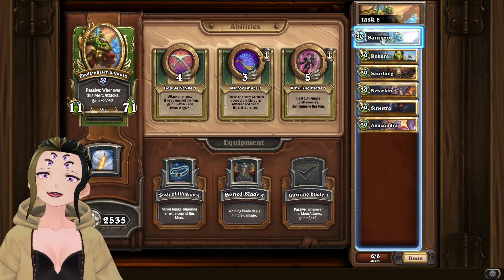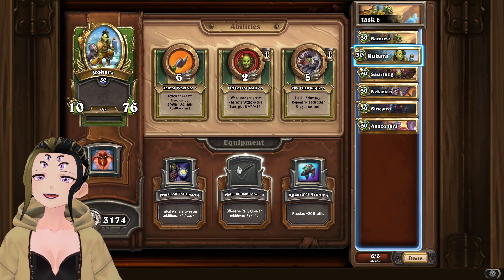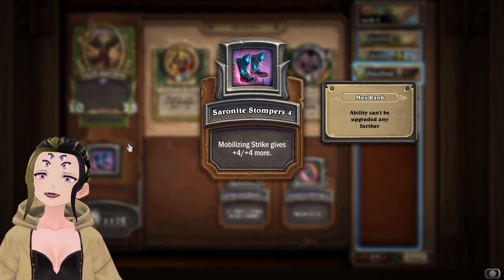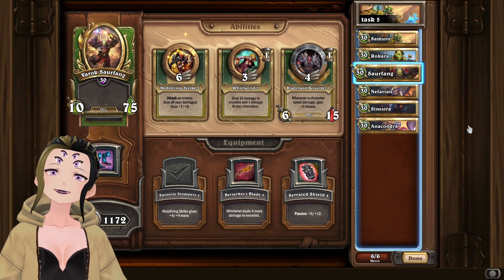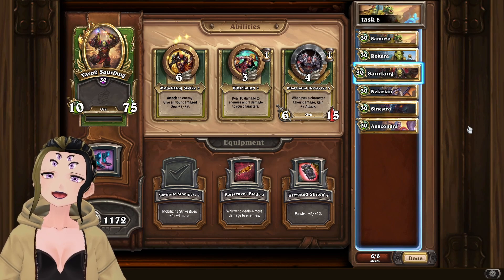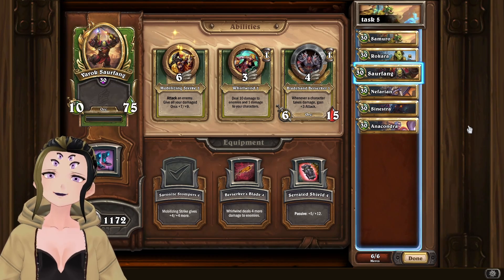For the equipment on the key mercenaries: Burning Blade for Samuro, Helm of Inspiration for Rokara, and Serenite Stompers for Surfing. These are the standard equipments for all three of these mercenaries anyway, so it shouldn't be hard to have these. If you're going the orc-based route, look for treasures along the way to buff up your three orcs so they can survive and deal damage quickly to wipe out the boss in one or two turns.